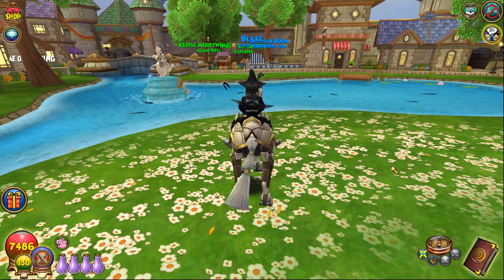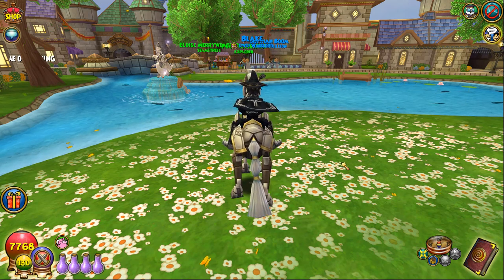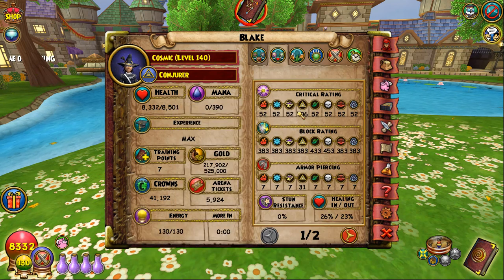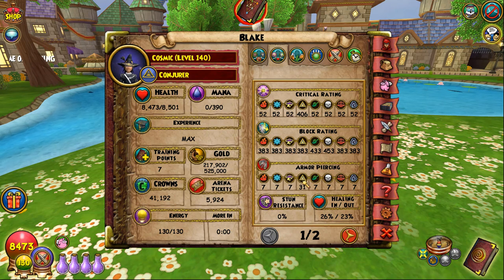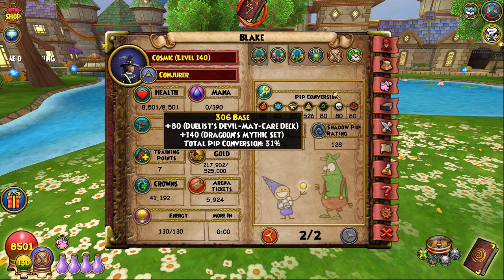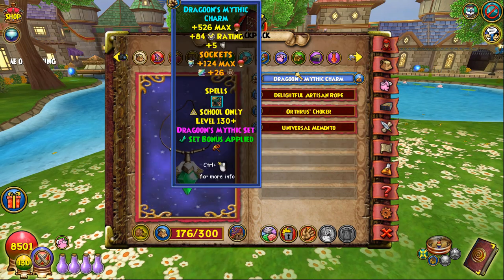Alrighty, so for Myth, Myth can get some really nice stats with Spooky Robe. With this setup you get 8,500 health, which is pretty solid — a bit low compared to some other schools, but it makes up for it with crazy res and insane offensive utility. 116 damage, which is effectively 113, 26 accuracy so you can't base fizzle anything. Solid crit and block. The only thing slacking is your pierce is low at 31, but that's fine because you have so much pressure with King Artorias which gives you a pierce blade, and you have the time with your resist to get double shad, Shrike, and then go for your combo. For this setup, I'm using the Malastare hat with the Spooky Robe, Dragoon Boots, Dragoon Athame, and the Dragoon Amulet to get the triple bonus.